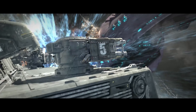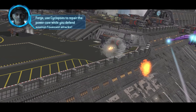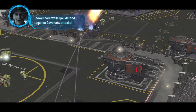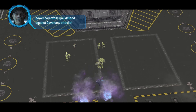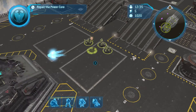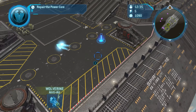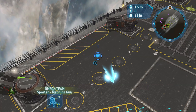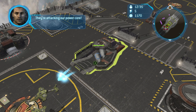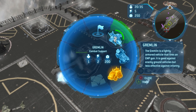Heart starboard. Captain, they are charging weapons. Battle stations, bring weapons online. Tell Forge he's not done out there yet. Sir, am I the only one freaked out by the fact we're inside the planet?